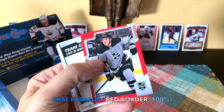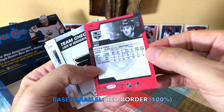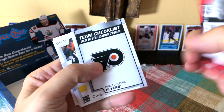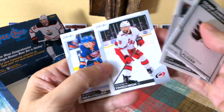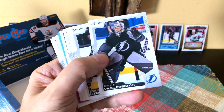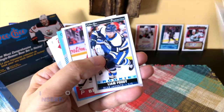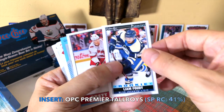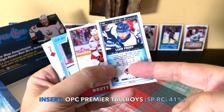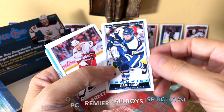Here is Matt Roy — and it's a red border. These used to be wrapper redemptions but they're not this year, which is kind of cool. Team checklist high number, Kopiyenko, Trocheck, and Byfuglien. Vasilevski. Lazar, Nieto, Kassian. We hit the OPG Premier rookie Liam Foodie — this is a short print. I don't know the exact percentage but the OPG Premier tall boys are awesome — they go back to the 1964 series.